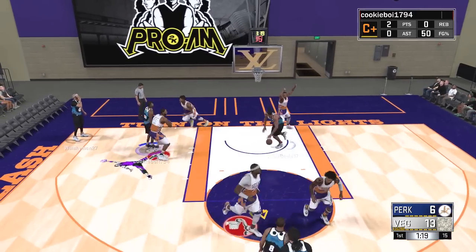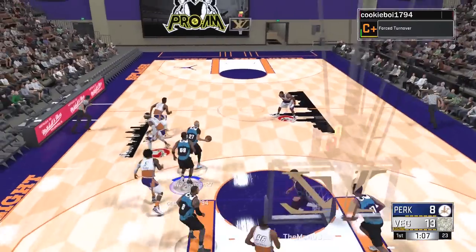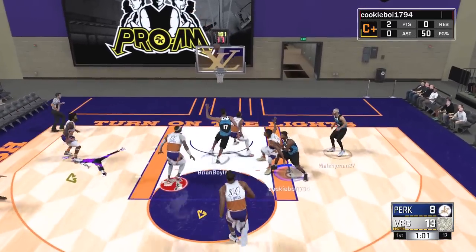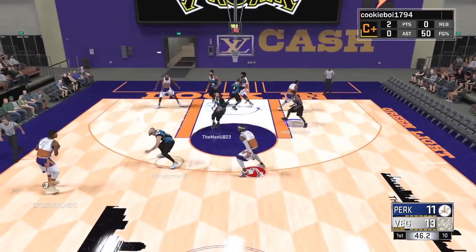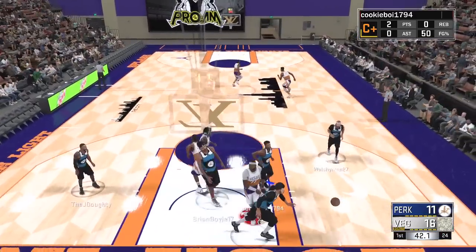Michael being a stretch big isn't always the best defender in the paint — that's a weakness teams can take advantage of. You see Brian inside with no one even close to him. We had the death lineup out and unfortunately it's been dead to us so far. We got off to a slow start, but Michael from way downtown knocks down the three to inch us back into this game.